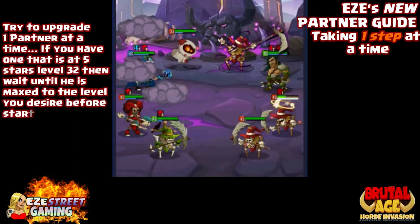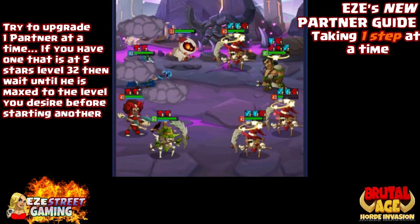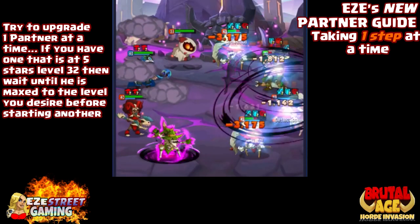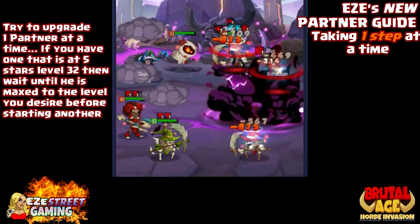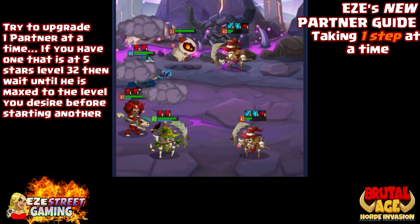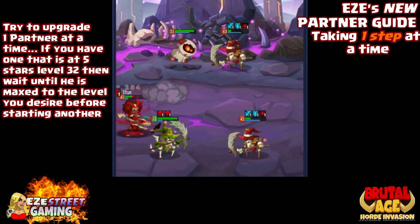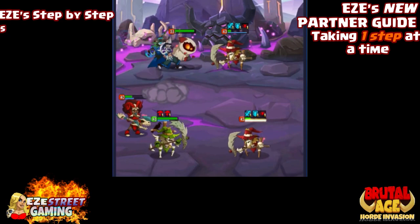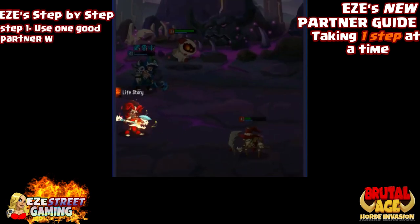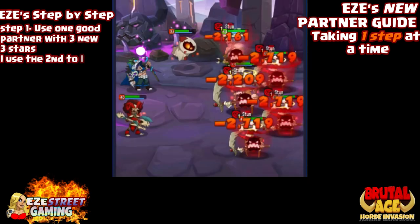There's a myth that you need natural five-stars to compete at the top levels of adventure and ranked matches — it's not true. Here on screen is a bunch of very powerful four-star partners. On the very last stage of the game, even the red scarecrow has one of the strongest attacks I've ever seen, using Thor's Curse. Taking one step at a time upgrading your partners — try to upgrade one at a time.